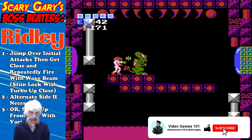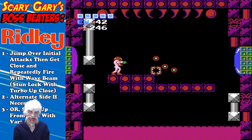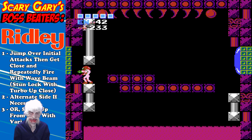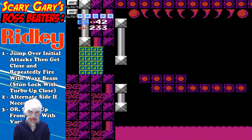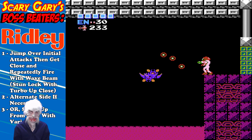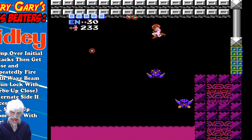An alternate strategy is to get down in the lava. I used to do this when I was a lot younger. Get into the lava beneath you — if you have the Varia Suit, I'd recommend that — though it slowly saps away at your health. The boss can't hit you there, so you just aim up beneath him and get your shots in. Eventually you'll take him out. Both are very good and effective strategies.